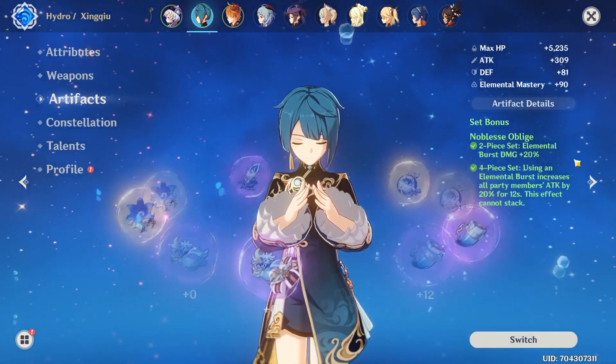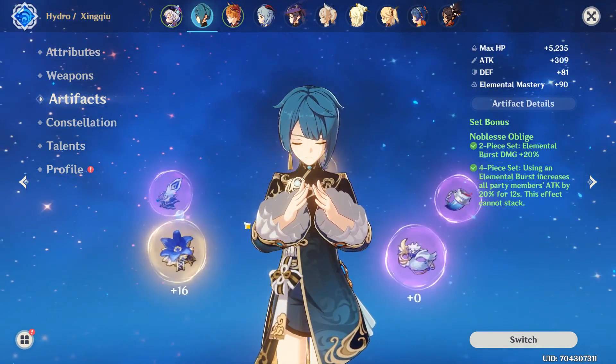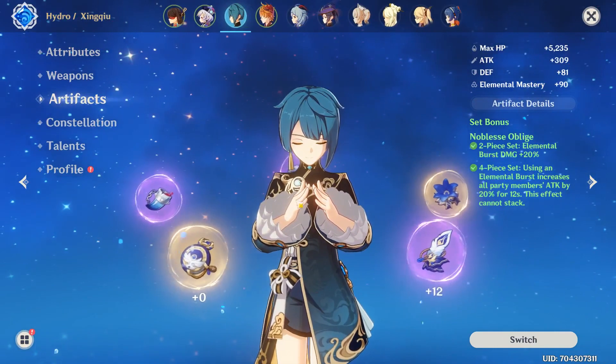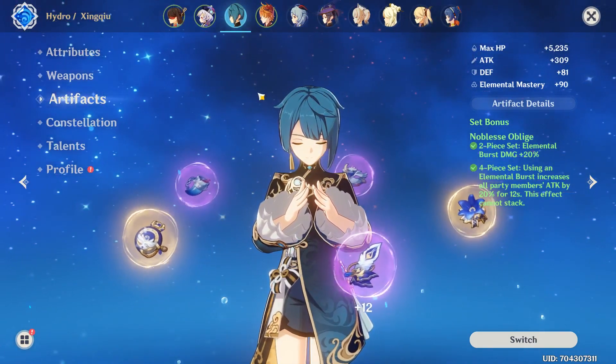Artifacts-wise, I'd recommend running a 4-piece Noblesse Oblige. However, if you don't want to run 4-piece Noblesse Oblige because you've got another character that might use that in your party, I'd recommend running 2-piece Heart of Depth and then 2-piece Noblesse Oblige.